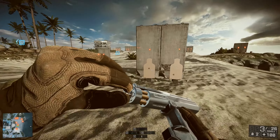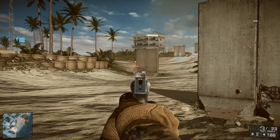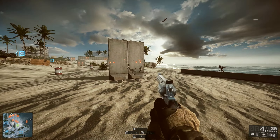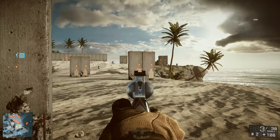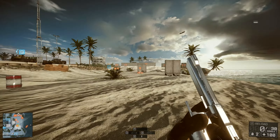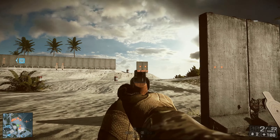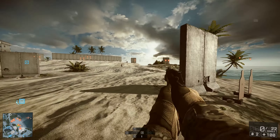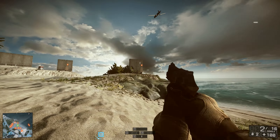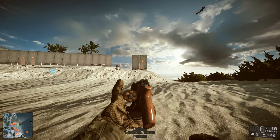Now here you can see me spamming the Rex revolver. They actually tweaked the delay before the bolt exits the muzzle, though it still has a delay because they think it's realistic or something. I don't like it. But here we've got the other revolver, which is the SW-40, and as you can see it has no delay at all. This is awesome — it's just like the Rex in Battlefield 3 and I'm definitely going to be using this gun a lot.